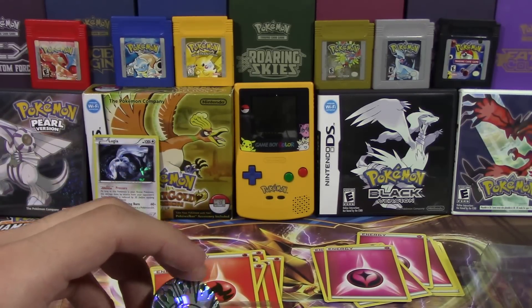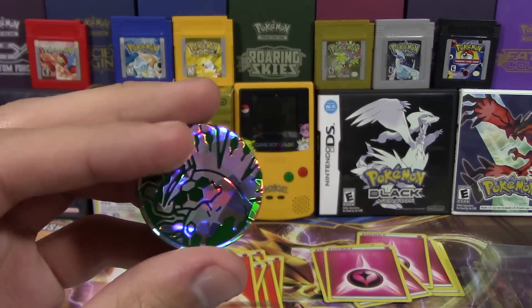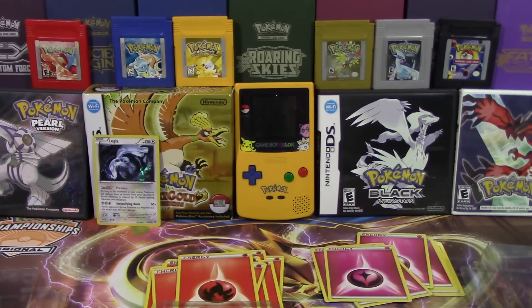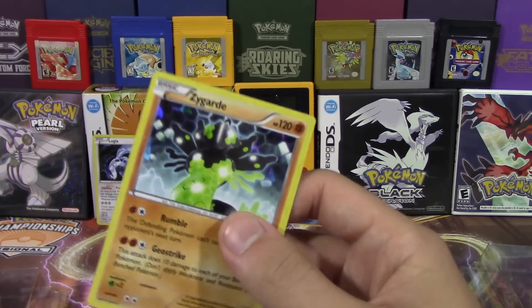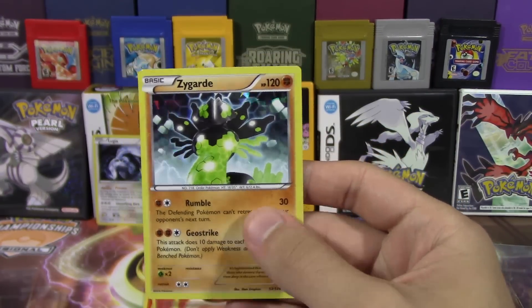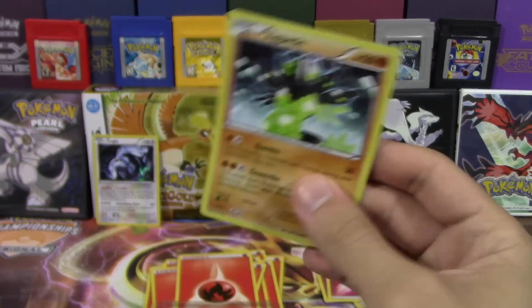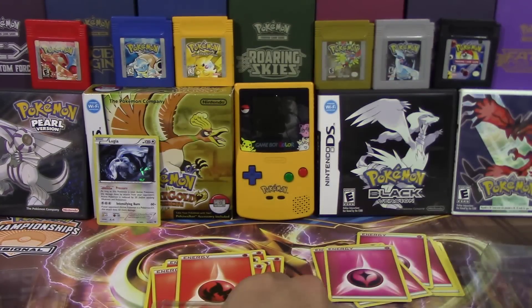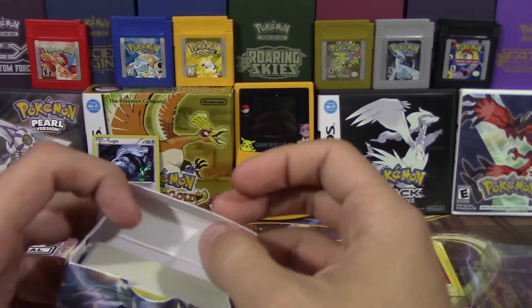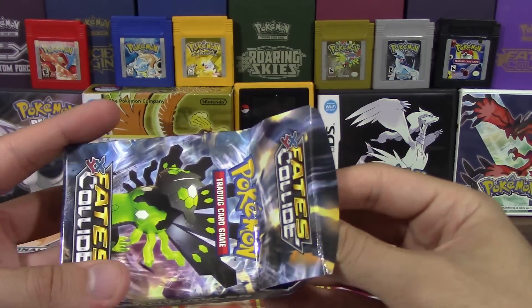We got a Zygarde shatter-foil coin — so now both coins are mine. I also got the shatter-foil Zygarde card. It's not as competitive as the Lugia, but still pretty cool to have if you're into Fighting-type decks, which have a lot of support. You also get these cool little boxes to hold your stuff in, which is a nice bonus.